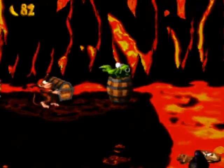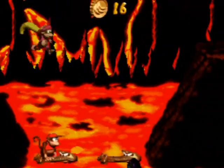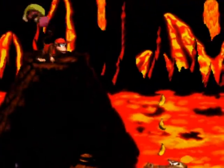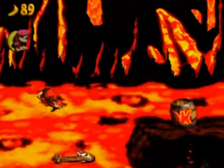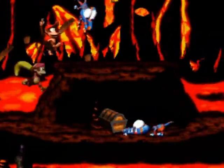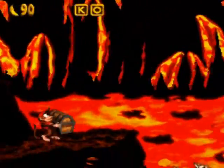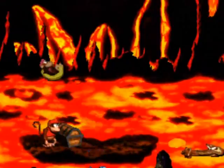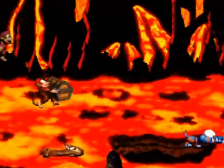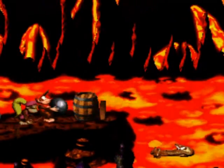These Crockheads are actually classified as enemies — these things I'm standing on — but they don't actually hurt you. In fact, they help you. The brown ones spring you up; the green ones do not. They sometimes sink into whatever they're in, which can trick you, but otherwise they're pretty useful and necessary to get through levels.